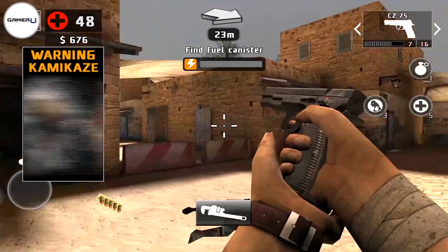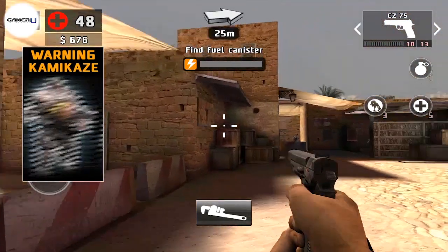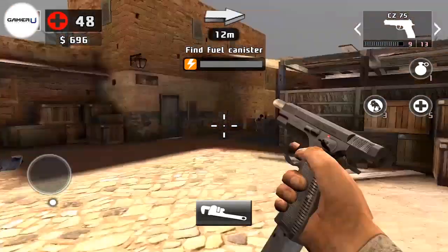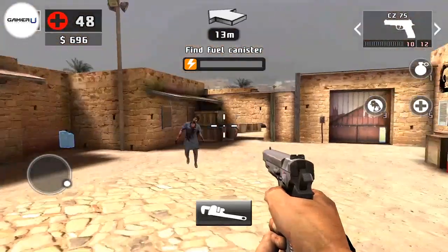The best way to make some extra cash on each mission is to try and get as many headshots as possible. In my opinion, the best way to line up your shots is to do it standing still and with a pistol. That way you have the best aim and a single shot weapon.